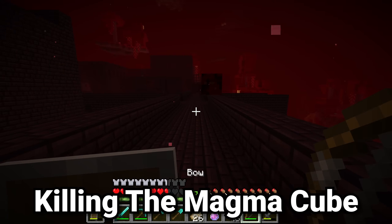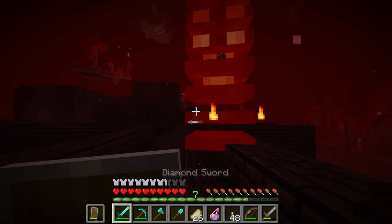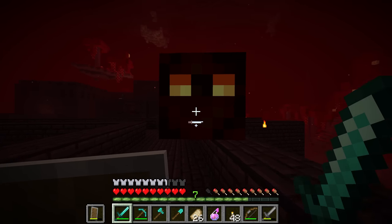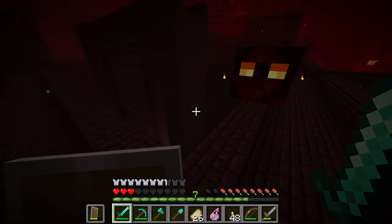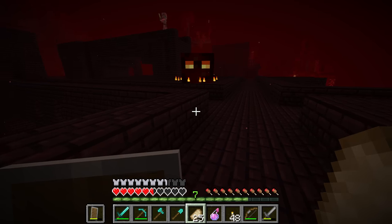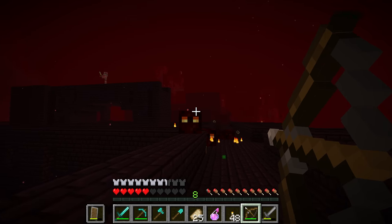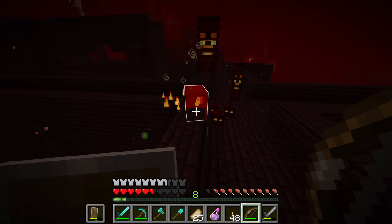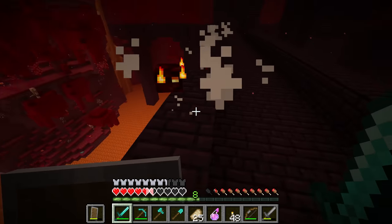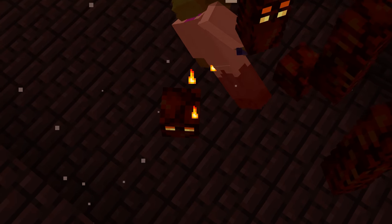The last mob that specifically spawns in the nether fortress is the magma cube. This mob is often more dangerous than you'd think because there's no cooldown timer on how much damage it can deal, meaning it can very quickly kill you if it lands on you. The ideal approach is to use distance — knockback swords, punch bows, or simply a bow and arrow to kill them. Once they become smaller magma cubes, a sweeping edge sword or standard sword will kill multiple babies at once, but unlike slimes, the babies can still hurt you.